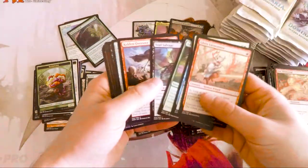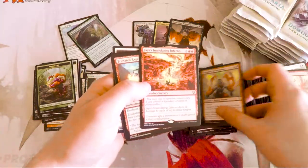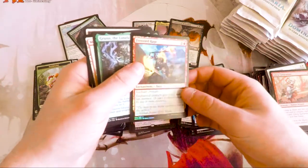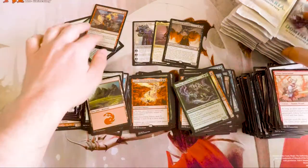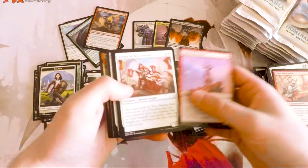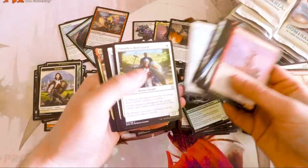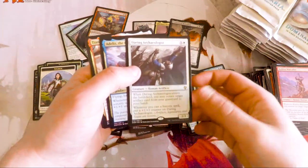I'm looking forward to giving it a shot as far as playing it. I did not get to pre-release unfortunately. Jaya's Immolating Inferno and a foil Frenzied Rage. I have not gotten to play with this quite yet, but we are planning to do hopefully some brawl action with this in the coming weeks with Will and I. We do not have a set date or a plan necessarily, but we'll figure that out.